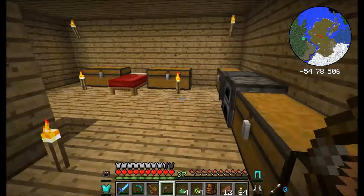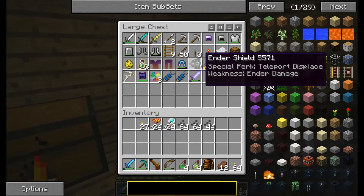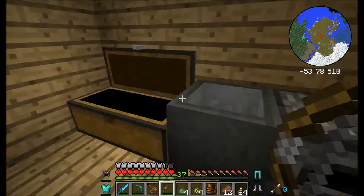Basically, what's happened guys is off-camera I did another dungeon. Bit naughty of me, I know, but I decided it needed to be done. I thought I pressed record, but I'd changed my key binding so I didn't record it. Shame, because I got my ass handed to me several times. I found stuff like this ender shield, we also got a rift blade and some other goodies from there as well.